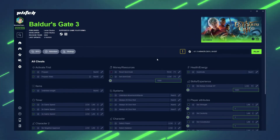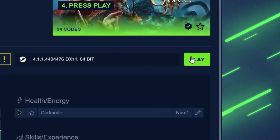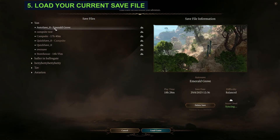Start your game by clicking the play button in PLITCH. Once you're in game, load your current save.